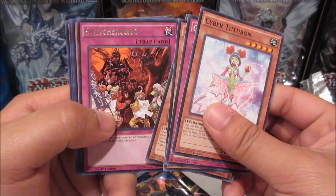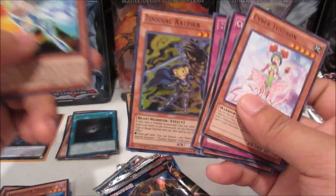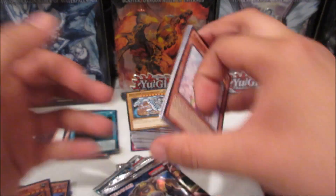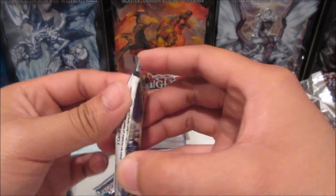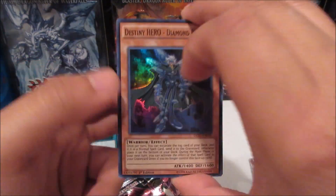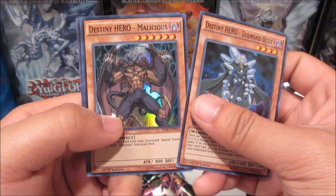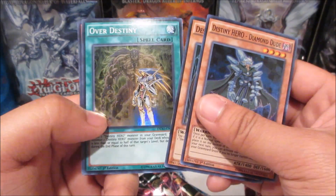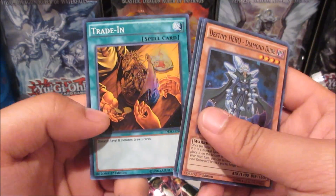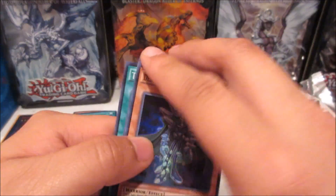We could pull another Zodiac card - let's see: Switcheroo for a rare and oh - Zodiac Graviteer! That's our playset just from this opening - so cool! Guaranteed five foils from the Destiny Soldiers pack: Destiny HERO - Diamond Dude, that's a good super rare. Destiny HERO - Malicious, Over Destiny, Trade-In - wow, this was a short print in the set. Really nice. And Abyss Actor - Evil Heel - not bad.